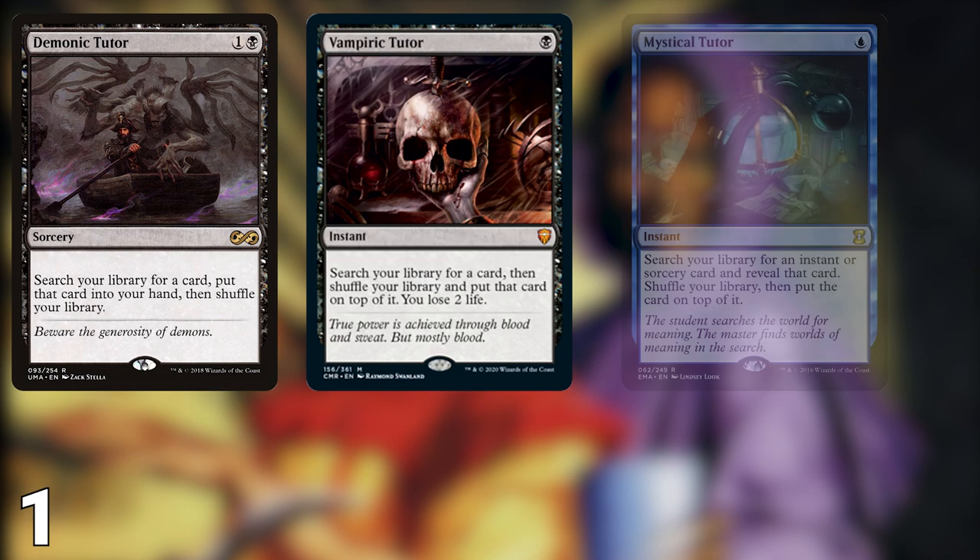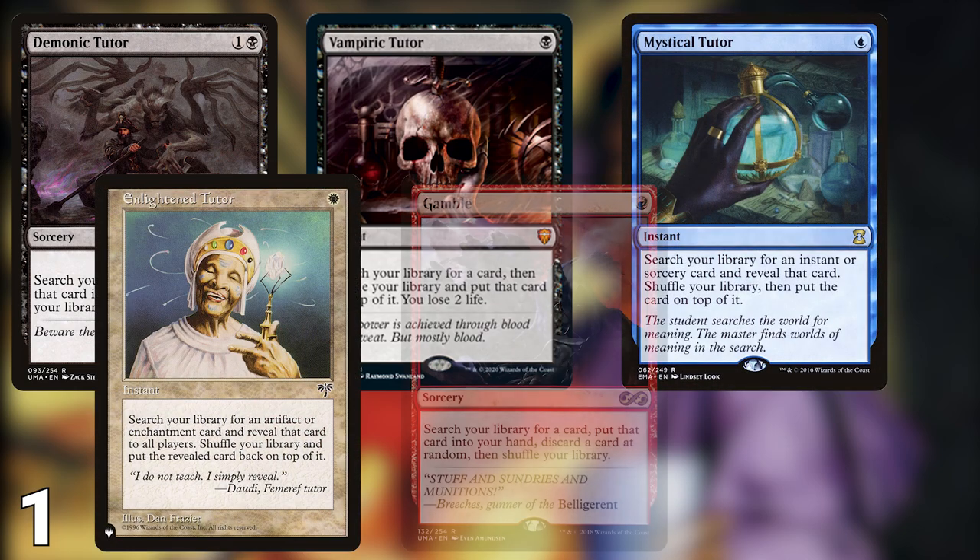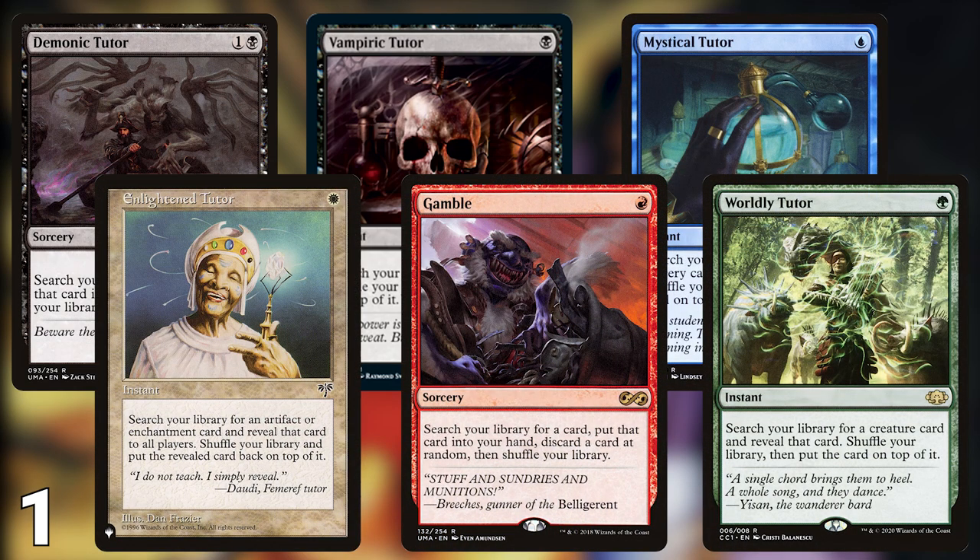Finally, the best way to find the cards that you're looking for is to go straight for them with tutor spells. Demonic Tutor, Vampiric Tutor, Mystical Tutor, Enlightened Tutor, Gamble, and Worldly Tutor all find you the exact cards you need to close out the game.